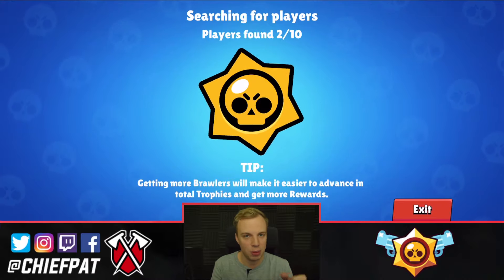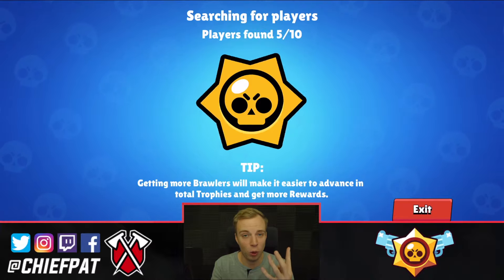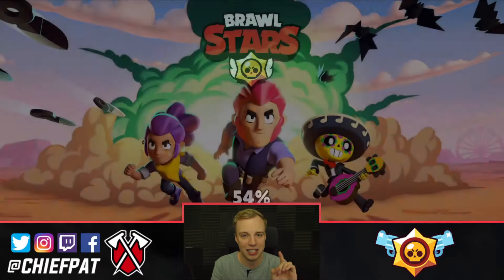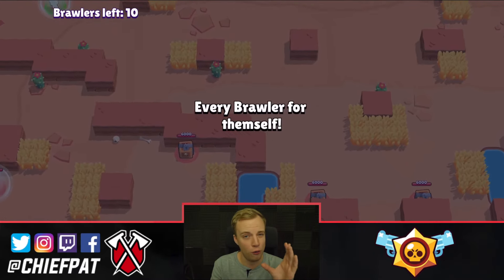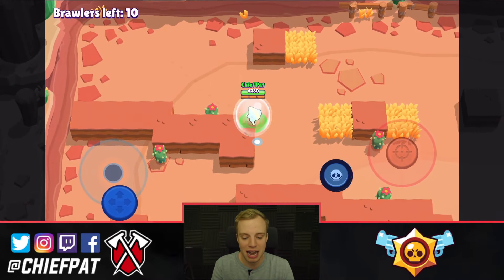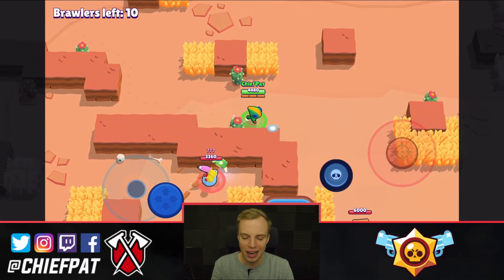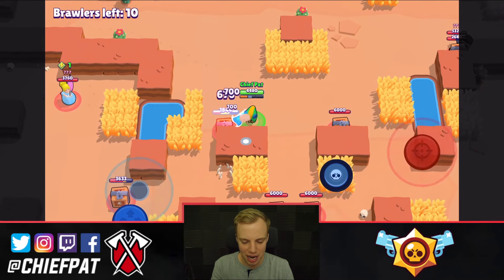They did end up nerfing Leon, where now his super is much less potent, and I'm going to show you guys that inside of today's video. With Leon, they didn't touch his damage or anything else, but they did make it so his super — he is visible from four tiles away when he's invisible. Honestly, I like this change, except I think they should have made it so he's visible a little bit closer.